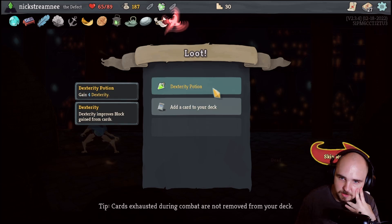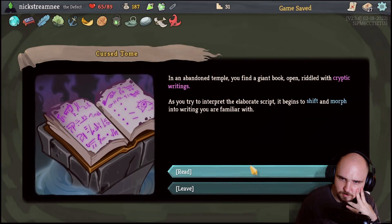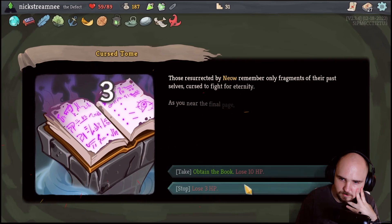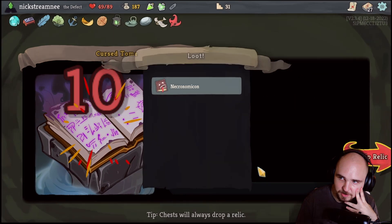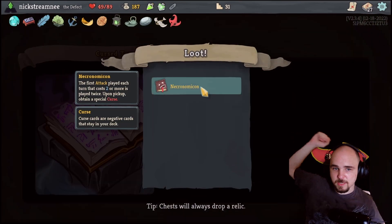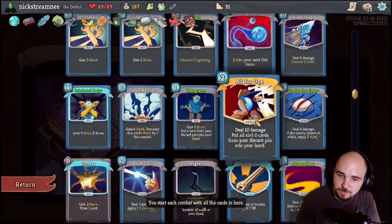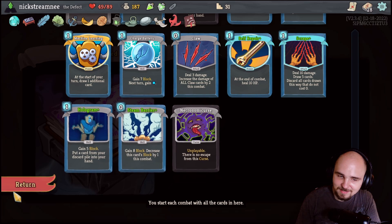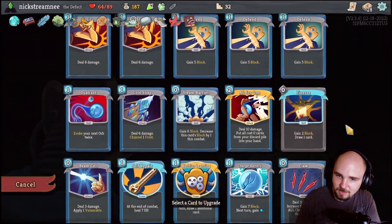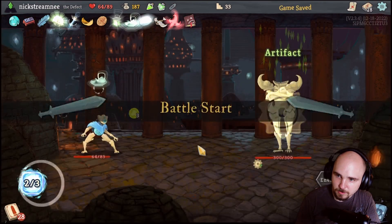At the start of each combat apply one weak to all enemies. I don't think I care about any of those. These are distracted by Nyao, remember only fragments of their past selves, cursed to fight for eternity. As you near the final page, your old wounds begin to reopen. Necronomicon - the first attack played each turn that costs two or more is played twice. That seems really good! What's the curse? There's no escape from this curse. Let's upgrade Steam Barrier - because it keeps getting worse the more you use it, having a higher initial starting point is significantly better.